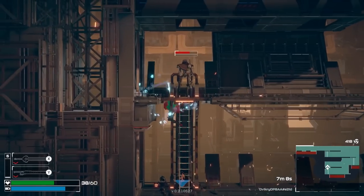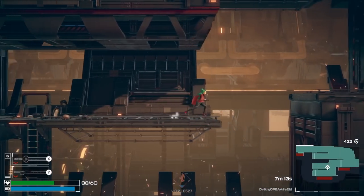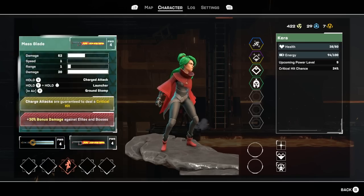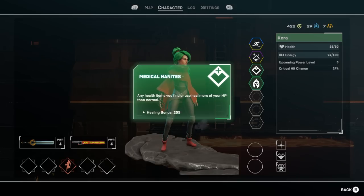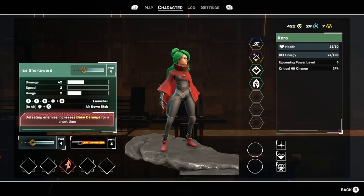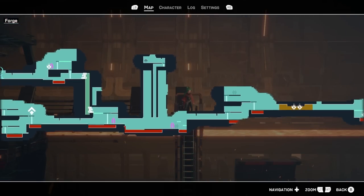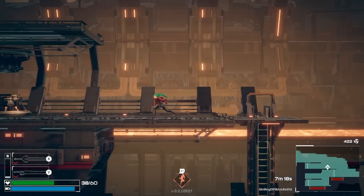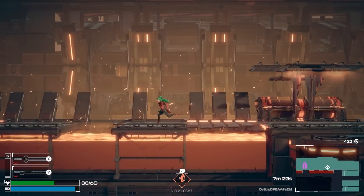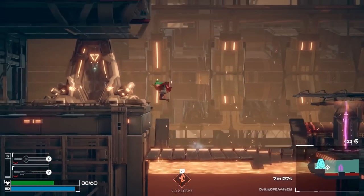Yeah, that extra 10% crit chance just from having my uppercut on cooldown — was it any ability? I think I can check. Whenever I have any abilities on cooldown, we just get extra crit. Do we have anything else? Do we want to go to the underground labs this time around? Sure, the battle arenas weren't too bad. But I don't actually want to go to them at the moment.